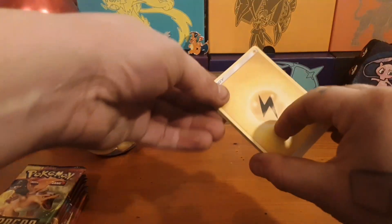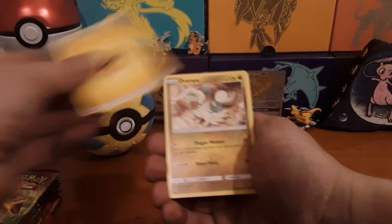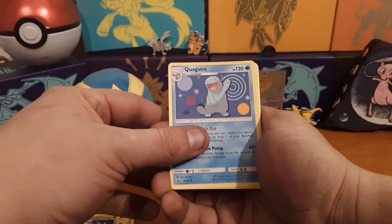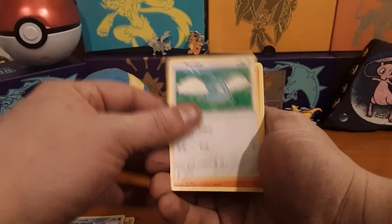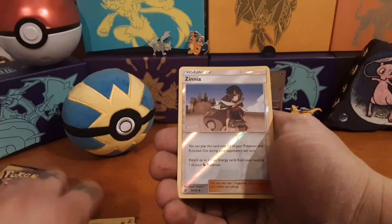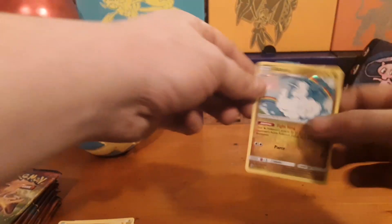This is Dragon Majesty, so you are guaranteed a holo or better in every pack. Start off with Electric Energy, Drampaw, Dragonair, Quagsire, Darumaka, Corsola, Swablu, Charmander, Hakamo. Xenia is the reverse and the rare is Altaria.